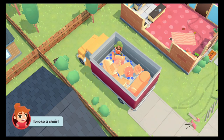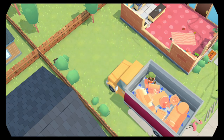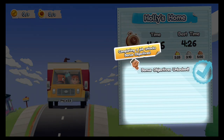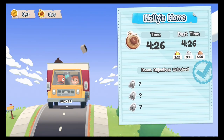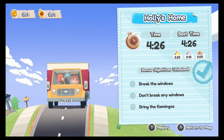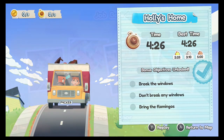What a great workout! I broke a sweat, I broke a chair, I broke some windows! 426! Completing a job unlocks bonus objectives — break the windows, I did that! Don't break the windows, and bring the flamingos! Okay, cool!